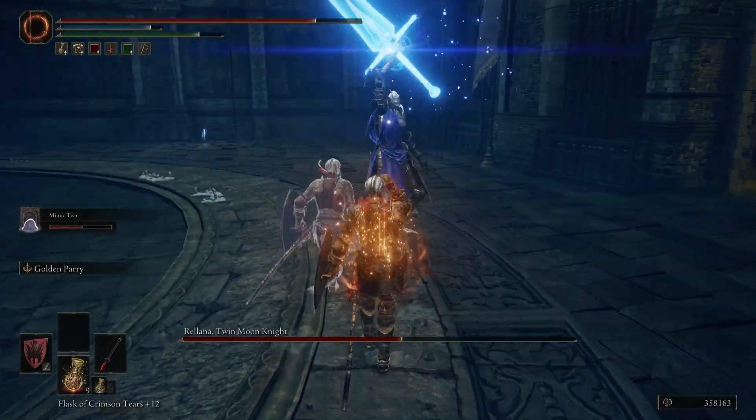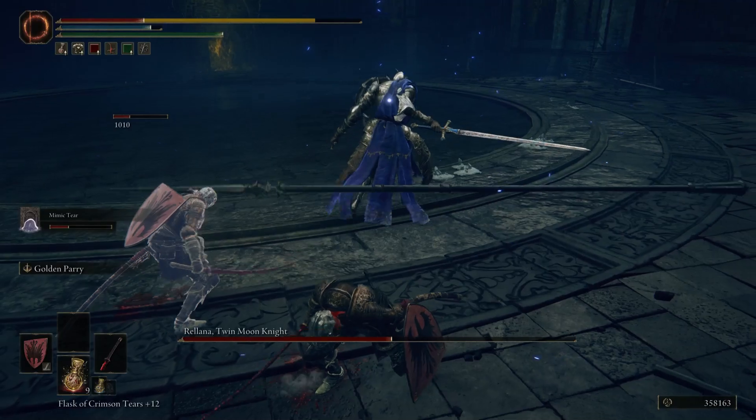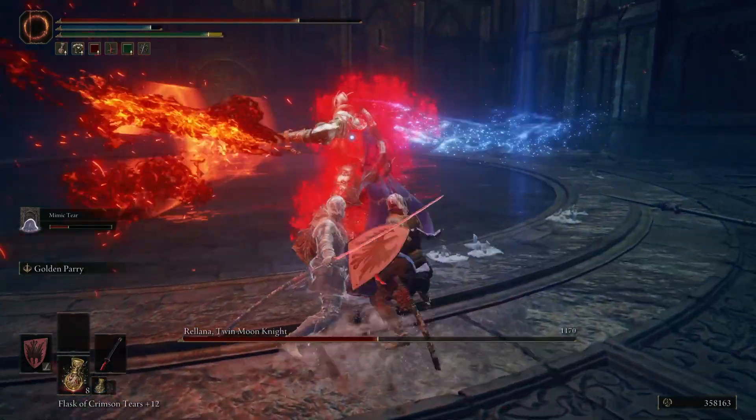If you see Rolana's sword start to glow with an audio cue, get ready to dodge, as this can be a single swing or a multi-swing magic attack, so dodging behind them is always a good choice.